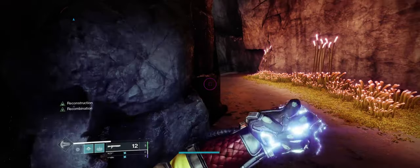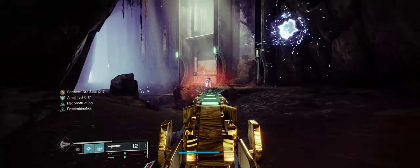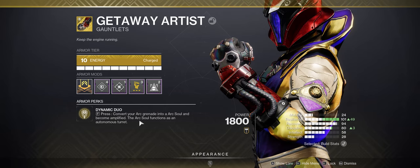Having a damage resistance of 30% for free while amplified is pretty wild, especially on a class like Arc Warlock where using an exotic like Getaway Artist essentially keeps you permanently amplified due to its exotic perk.